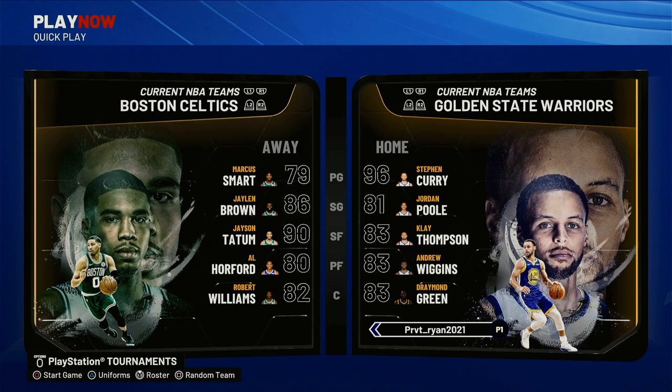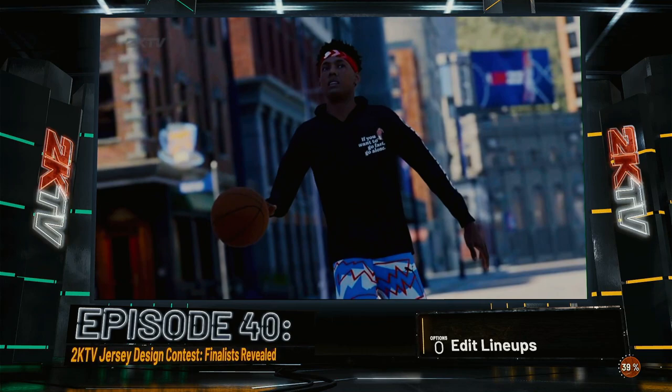Hey guys, what's up — Robert Ryan here. Let's play NBA 2K22, NBA Finals Game Number Five. As we all know, this is the Andrew Wiggins game, and let's simulate it today. We'll see if we can get Andrew to score more than 20 points. I'll be using the Golden State Warriors. I already set the uniforms to follow what they wore on that day. There'll be less commentary today, more gameplay — hope you enjoy.